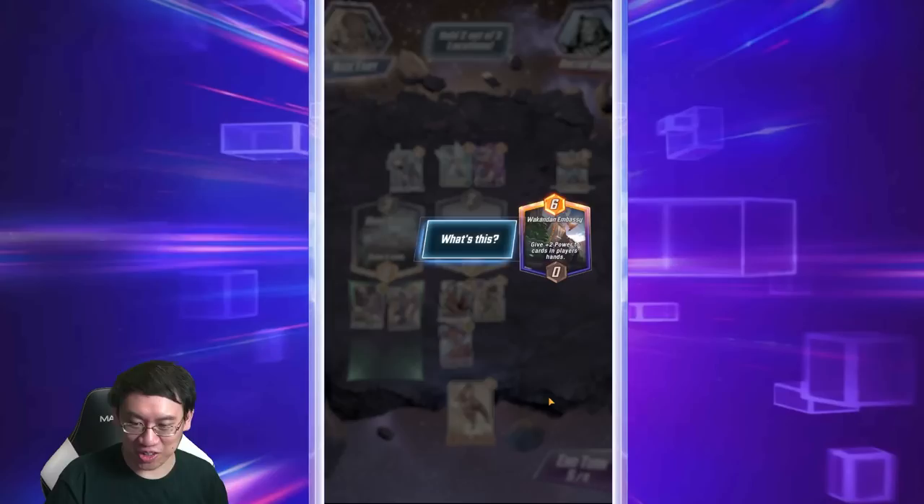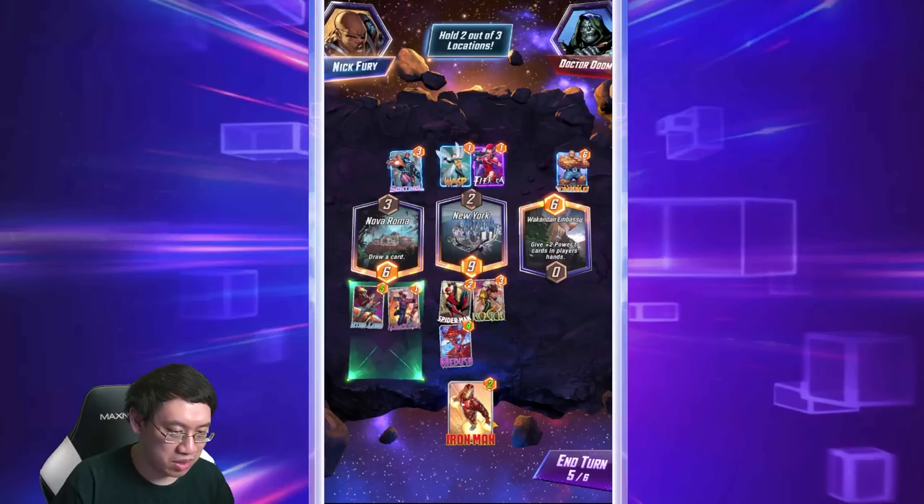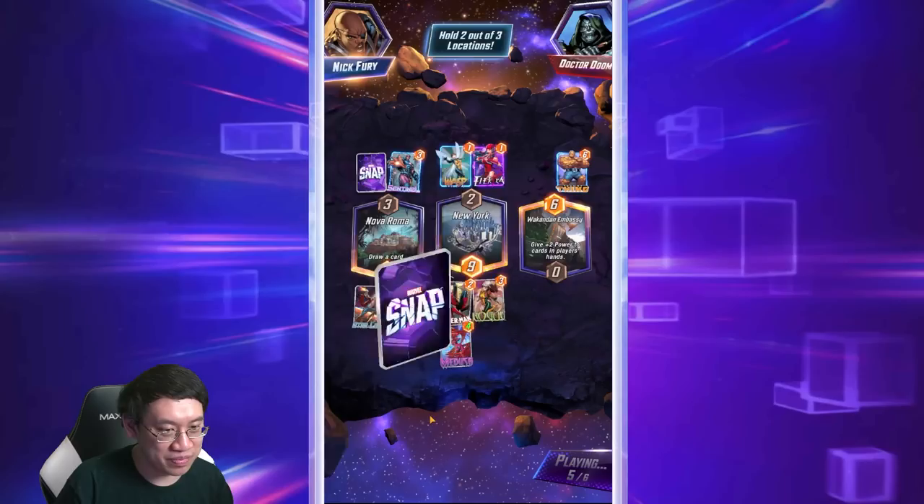Iron Man has a powerful ability — your total power is doubled at his location. That card makes it really hard for you to lose the location if you've committed to it. Wakanda Embassy gives plus two power to cards in all players' hands, which is pretty good on Iron Man since he doubles his power. I'll go ahead and play here because that'll buff Hawkeye.